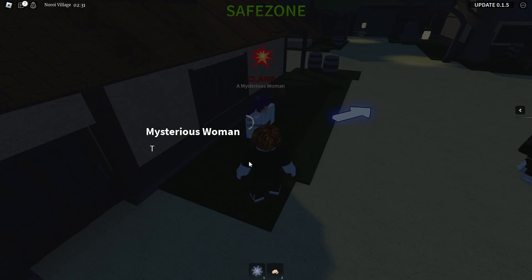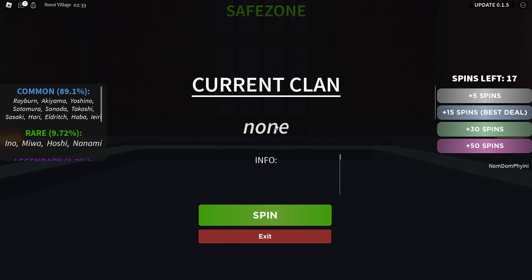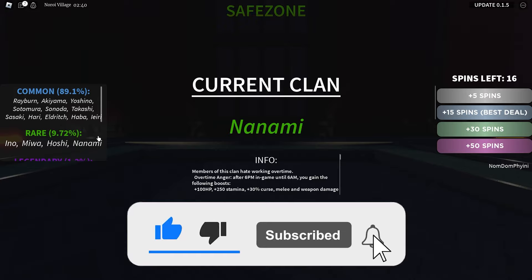Our first objective is to get the Nanami clan, so I'm interested in spinning. We need to get the Nanami clan. It's a 10% chance of getting a rare, and there's 4 rares, so it's kind of like a 2.5% chance of getting it.